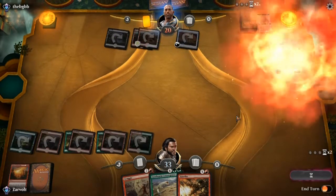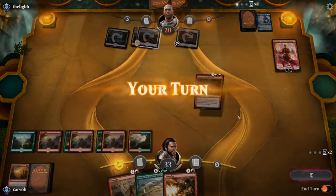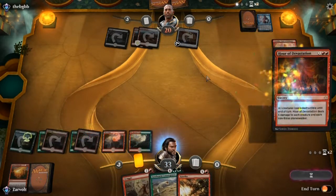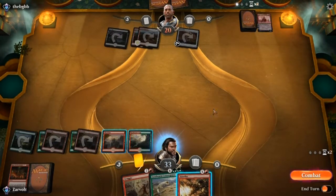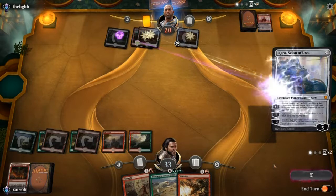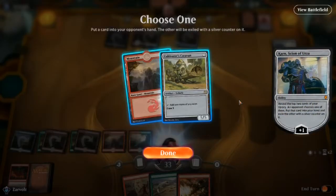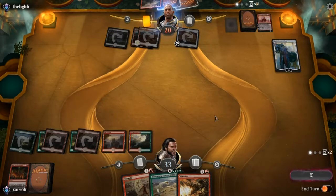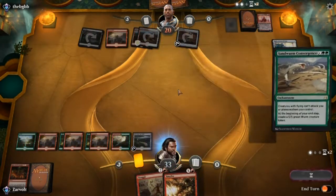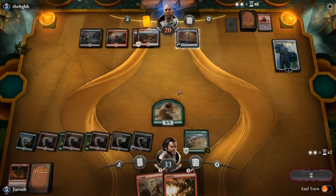They've got Chandra. I thought this was some sort of artifact deck, but now I'm not so sure. There's Hour of Devastation — I guess that'll take care of Chandra. They've got two cards though. Hopefully we can get some land and get this Sand Worm Convergence out. There's Karn. This is the third planeswalker in a row — hopefully they don't have that many planeswalkers. There's Scavenger Grounds. Sand Worm Convergence — there we go. Hopefully we can get this going and start turning the tide here.